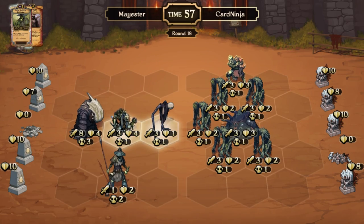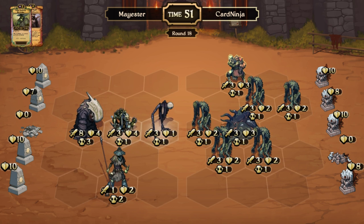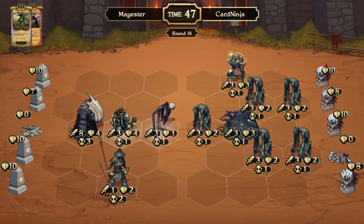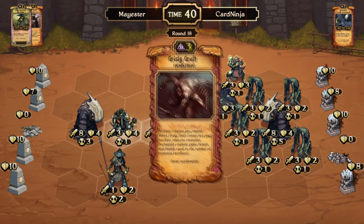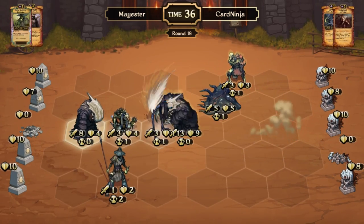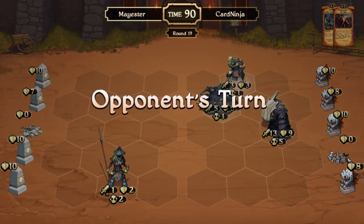At number 3 on the countdown is a play by Card Ninja vs Maester. Although Card Ninja has a lot of units, they are mostly useless husks. A Curse Monger and Harvester is very menacing, especially because even if Card Ninja Necrogeddon's, he can't destroy the Harvester. Card Ninja instead plays a Harvester of his own and then a Grizzly Graff, killing 5 now-useful husks to clear Maester's board. Grizzly Graff is something really awesome that you just don't see every day.